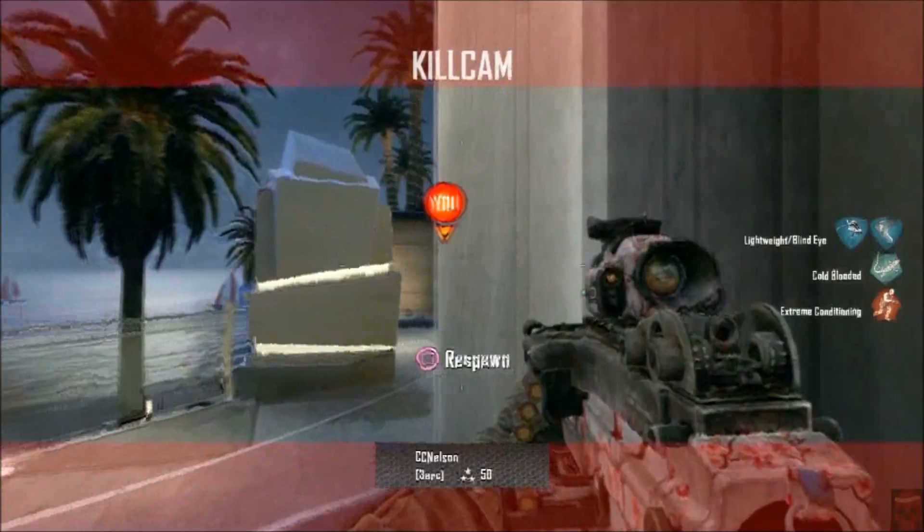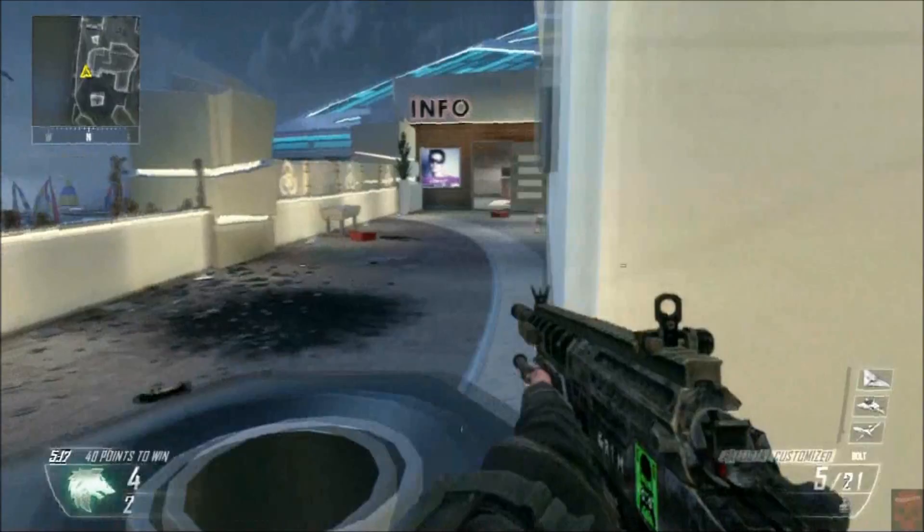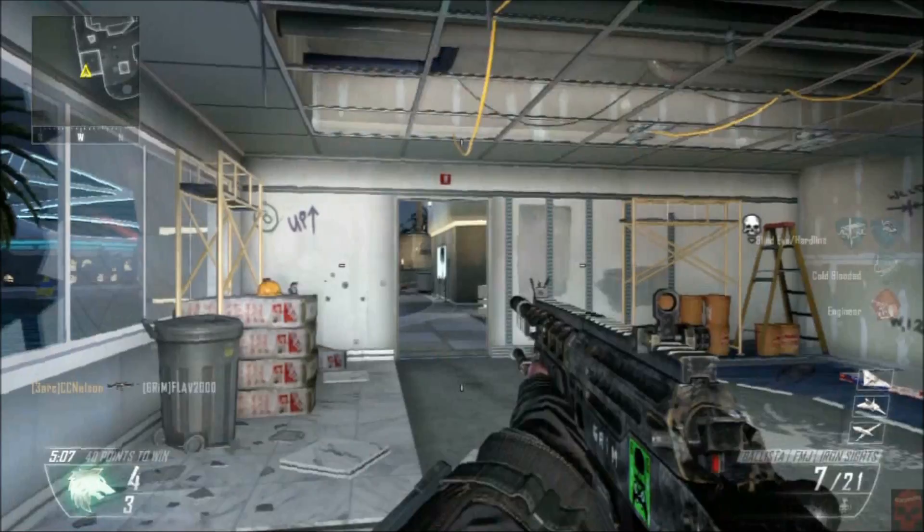The other thing I've noticed is the hit detection with the sniper rifles is hit or miss. Sometimes it feels like I can put the crosshairs on them, pull the trigger, and it hits them. Other times it's like the shot shows up four inches to the left or two inches to the right. It's a little odd, and I think a lot of it has to do with my tendency to sometimes drop shot even when I'm quickscoping.